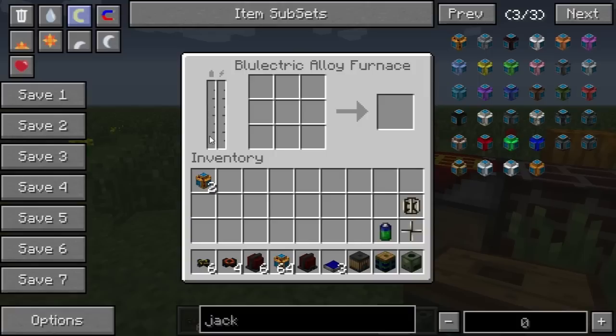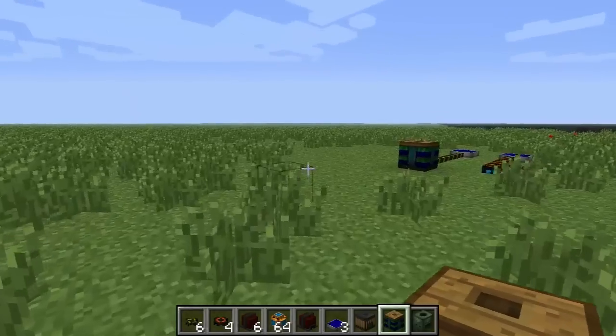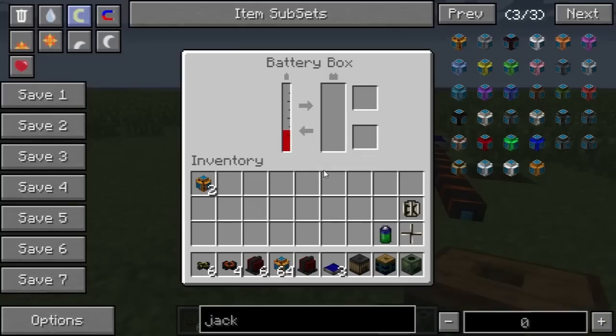This battery bar has to get to a certain level before the thunder bar will start filling up. The thunder bar is the usable energy, so you have to fill up this little battery slot just enough to start putting energy into the thunder bar, at which point you can actually start using your machine. You can see here that the battery box is going to fill up and eventually it's just going to go into this bigger battery component which can store more energy.